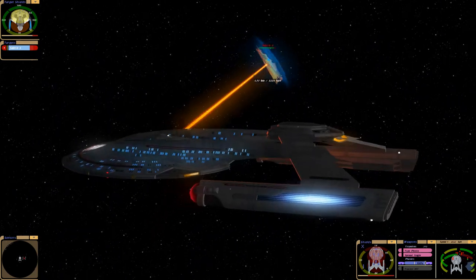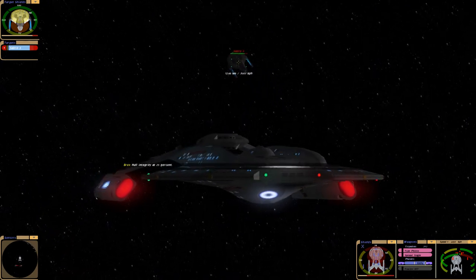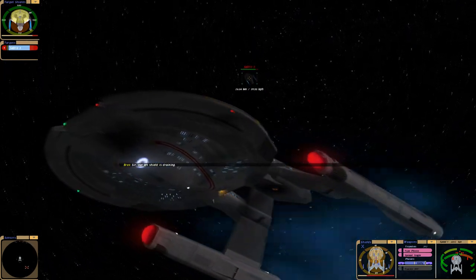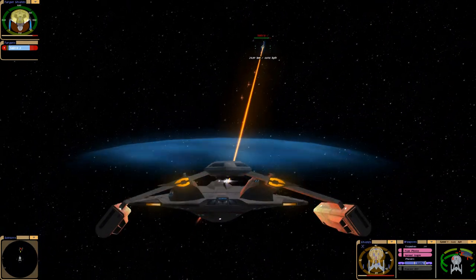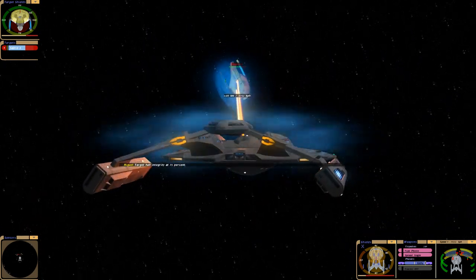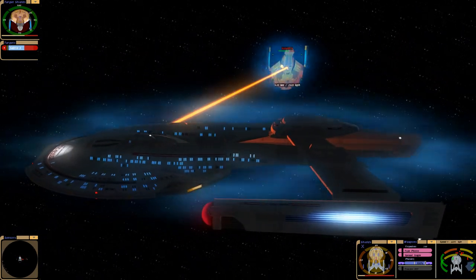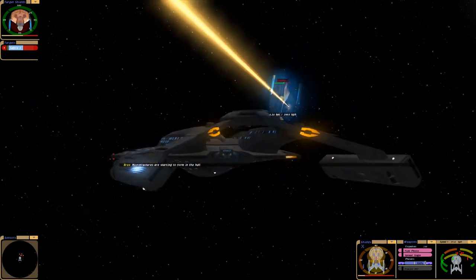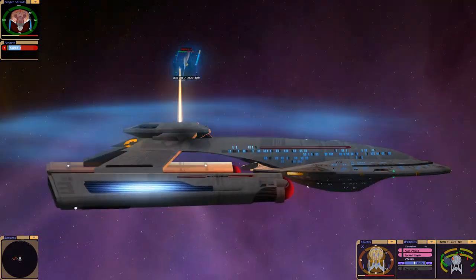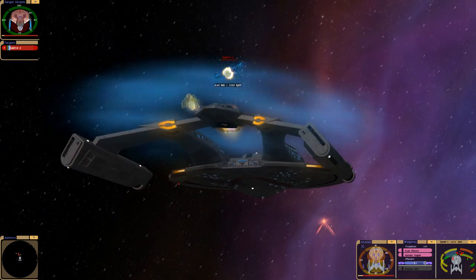Their bottom shield is drained. That one somehow got through our shield - I wonder if the port, starboard, forward, and aft shield have smaller coverage versus ventral and dorsal. I would love to see how this is coded. That was lucky for me - I managed to hit them with that starboard torpedo at point blank range. All right, I think we just empty the torpedo tubes and win this. Yep.